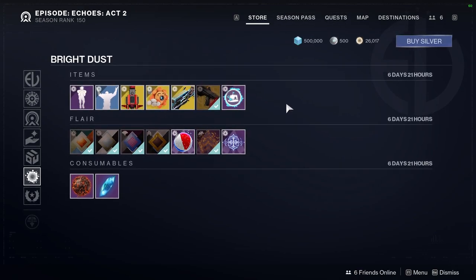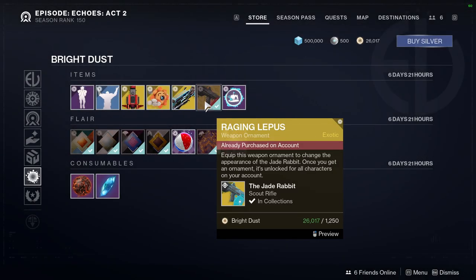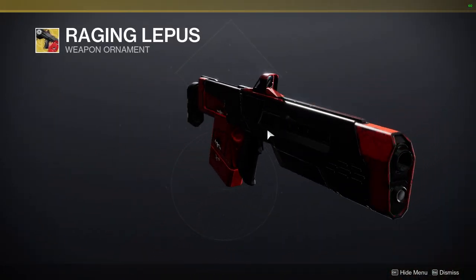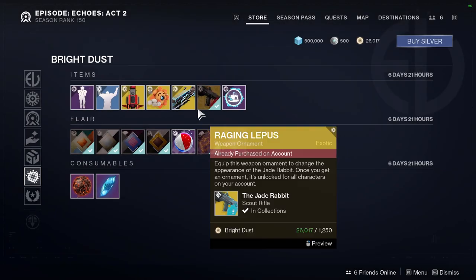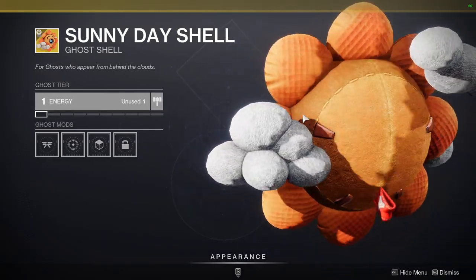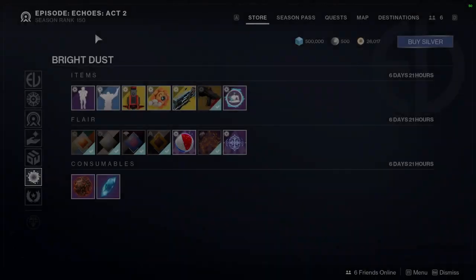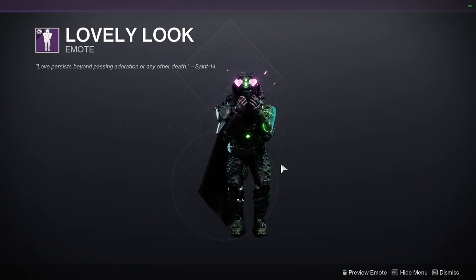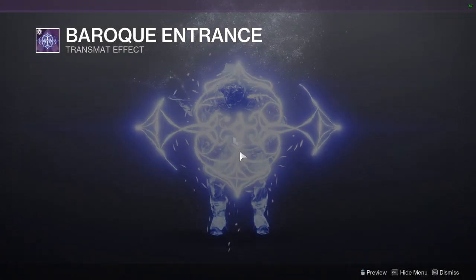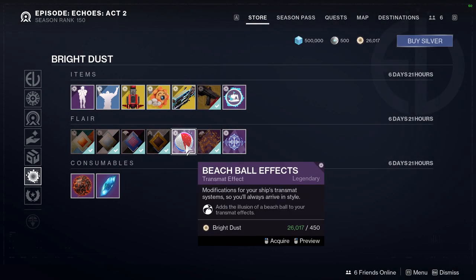For the items at the bottom: Raging Lepus. For this exotic — Jade Rabbit — which looks pretty cool. It doesn't change color obviously, since it's an exotic weapon and those never change color. We have Surfer's Friend, Sunny Day Shell, Ramen Shop Rambler — I'm actually tempted to pick that one up because it looks really cool. Solar Reverence, which has a lovely look. And for the transmog effects: Baroque Entrance, Cabal Shield Breaker, and Beach Ball Fix.